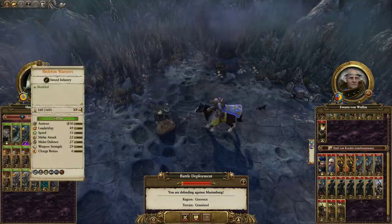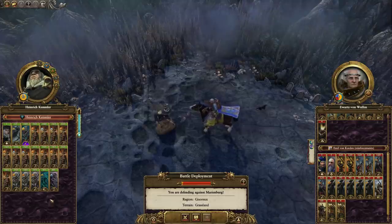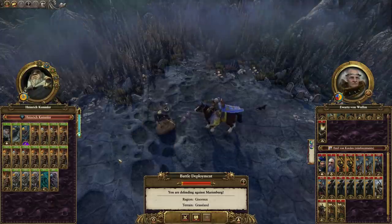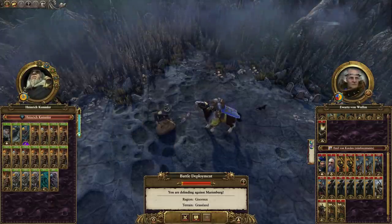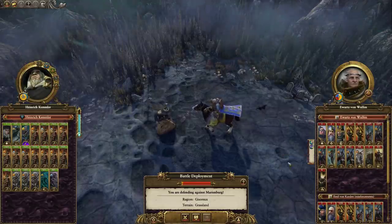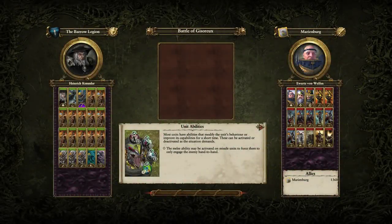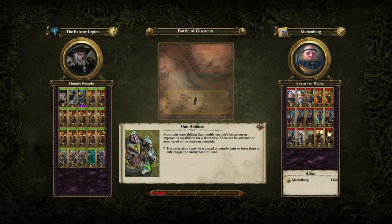The thing that annoys me about this army though is that he doesn't have any of the necromancers attached to it, because the extra winds of magic that you can get from them will allow us to cast more spells. So we're not going to be able to cast them much, because this has got no damage dealing. You've got to have at least two people with Arcane Conduit or else you're really not going to make use of the vampire counts, especially in outnumbered situations like this.